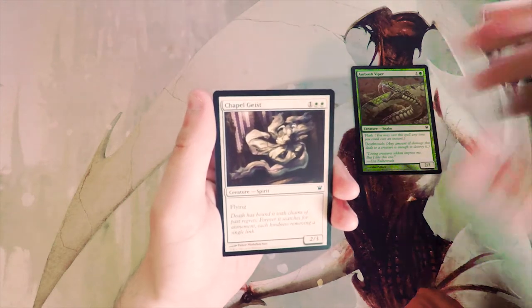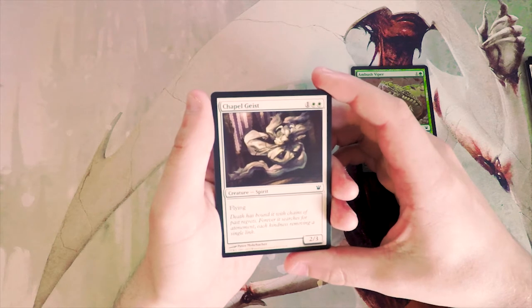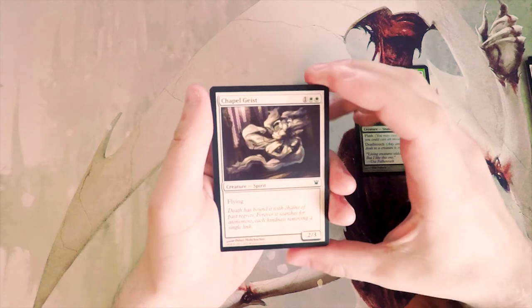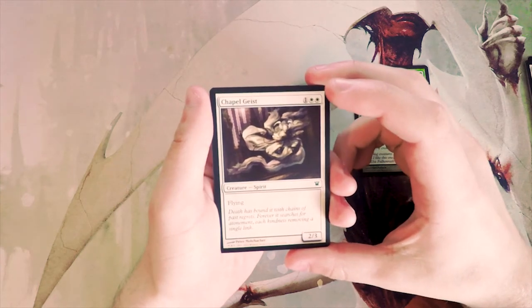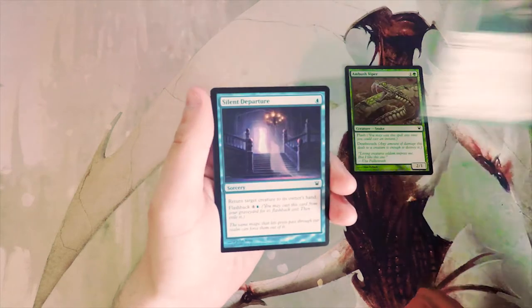Chapel Geist — one and two white for a 2/3 with flying. This is actually decent in terms of just curving out and having a nice flyer on three that has two power in the air. I think that's decent, but I would still take the Ambush Viper over it — just personal preference.